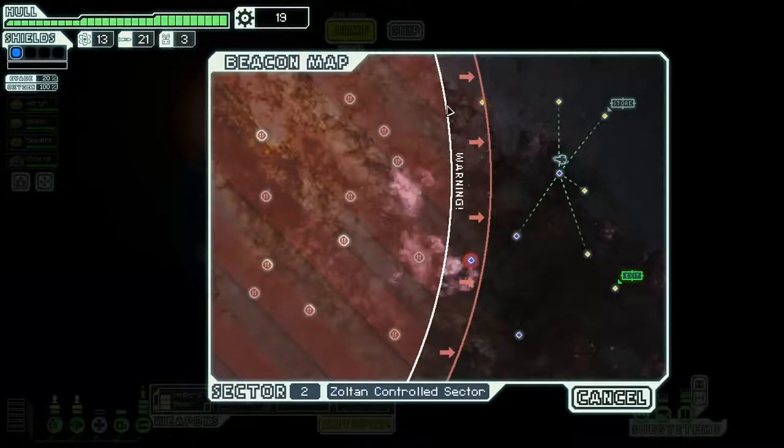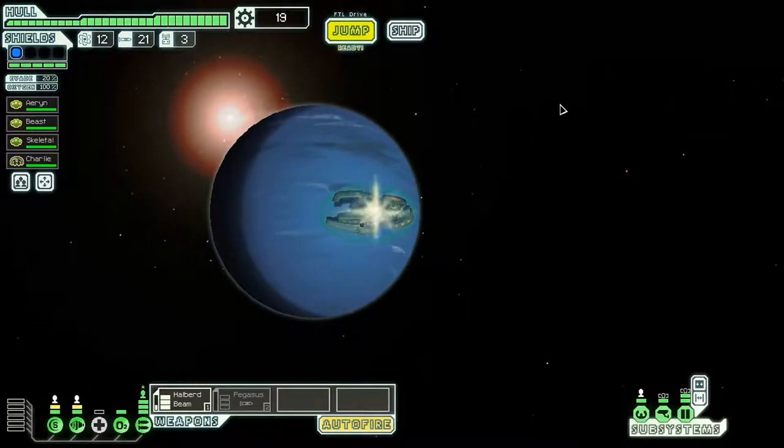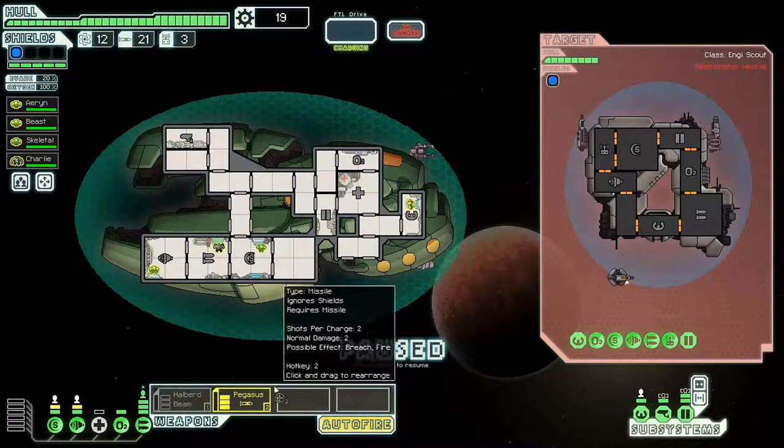There's a store up there but I don't really have anything to buy with it. Let me calculate my route — I think I'll go here, here, here, here, in that order to get the rest of what I can out of the sector. Unfortunately I just ran into one of the worst things I can possibly run into — this guy here. So this is going to hurt.